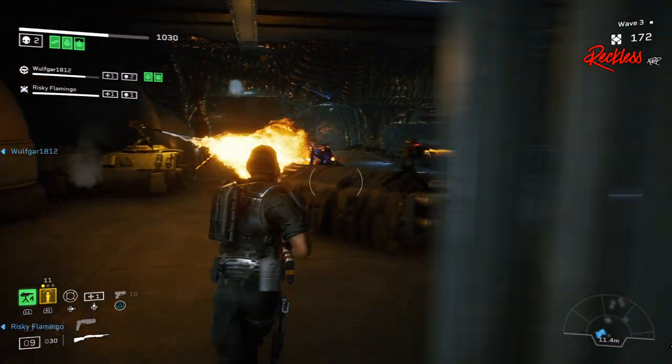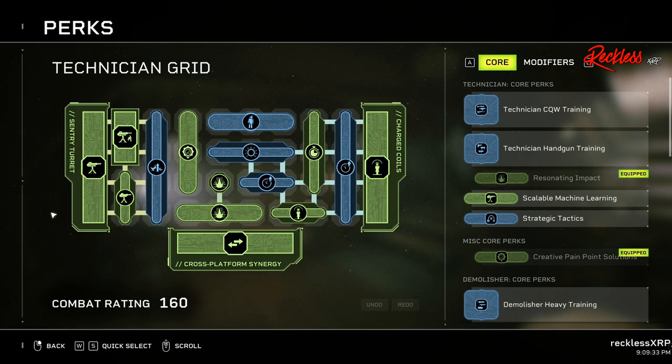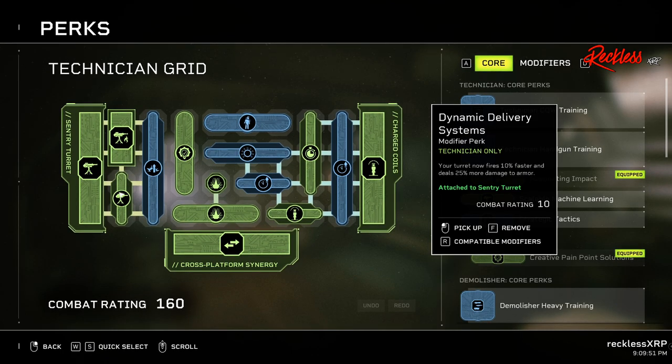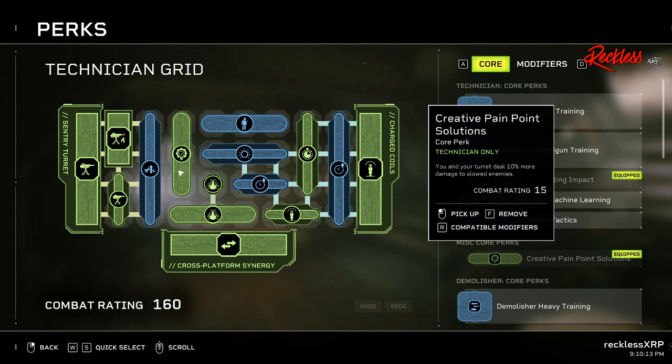Starting with the left side of the screen and working counter clockwise: we are using the Incinerator Turret, which deploys a more durable turret in front of you that sprays flames at enemies that get close to it. We are also using Dynamic Delivery System, which makes your turret fire 10% faster and deal 25% more damage to armored targets such as drones, warriors, and praetorians. We couple that with Force Multiplier 4, which increases ability damage by 22%, and Creative Pain Point Solutions, which makes you and your turret deal 10% more damage to slowed enemies — combine this with charge coils for massive damage. Note: you get Creative Pain Point Solutions from opening caches on harder difficulties.